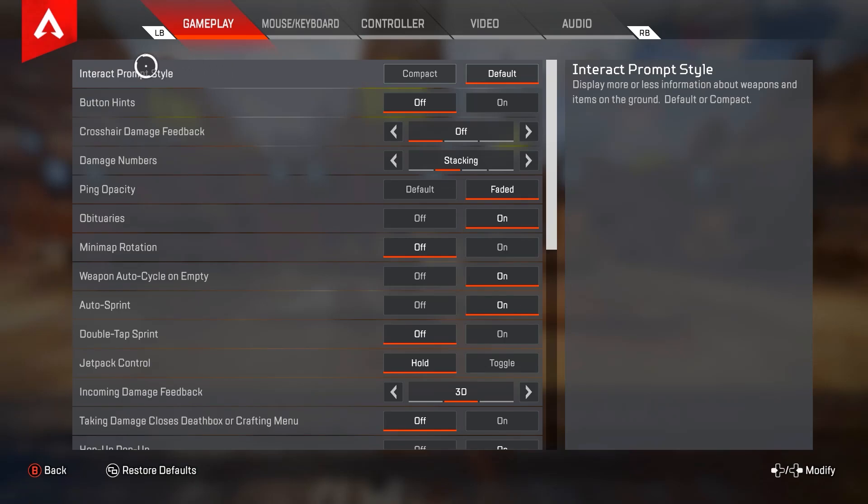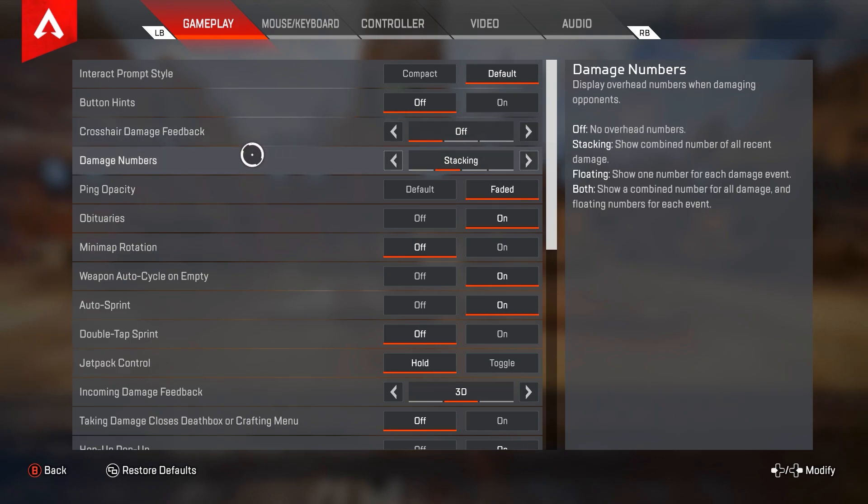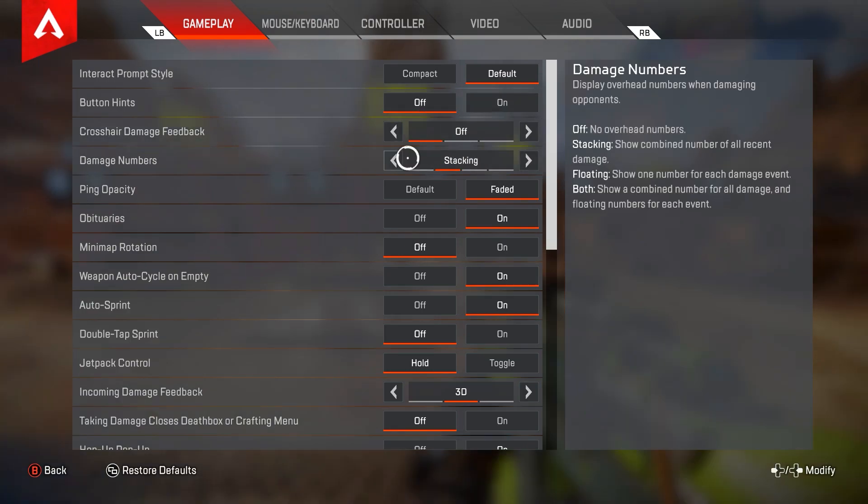Alright, hopping into the settings. Interact prompt style is going to be on default, button hints is going to be off, crosshair damage feedback is going to be off. Damage numbers is going to be stacking — stacking is just the easiest to read, so when I'm playing and I want to give a callout to one of my teammates it's easier to know how much damage it did.